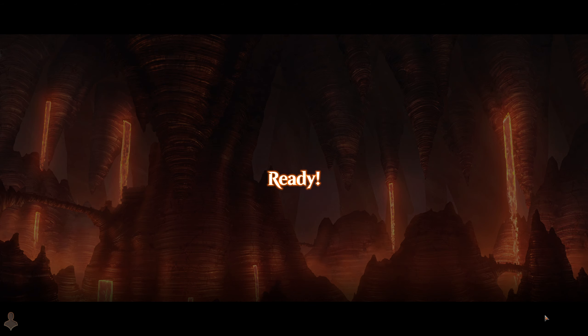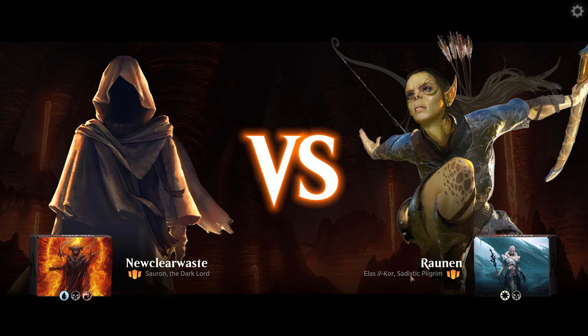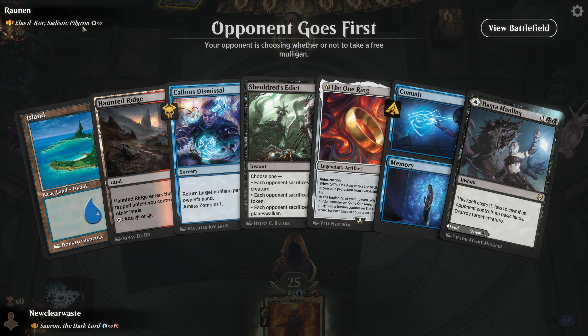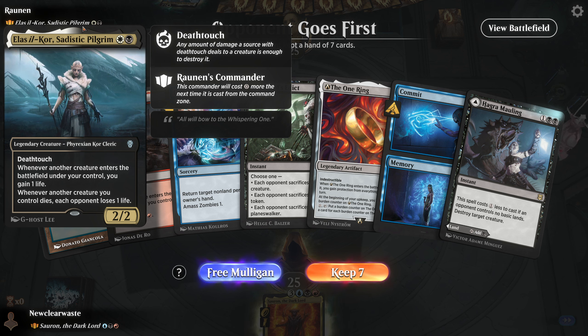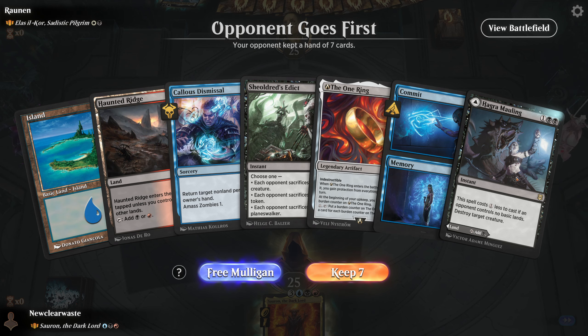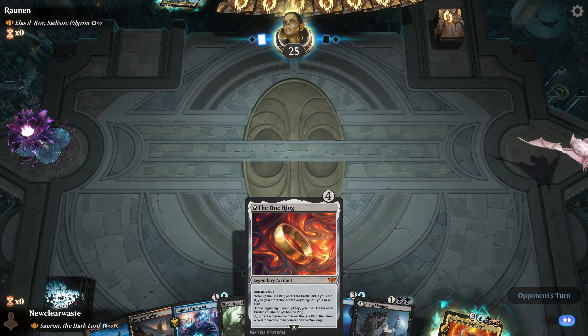We have a new opponent. This looks like aristocrat sacrifice — Orzhov. Whenever another creature enters the battlefield under your control, you gain one life. Another creature you control dies — it's a cleric commander that synergizes with those creature types. This is a great hand. We've got to be careful with the One Ring — we don't have a ton of ways to gain life in this deck except for the Shielded One Ring combo, but we don't have Shielded in hand.